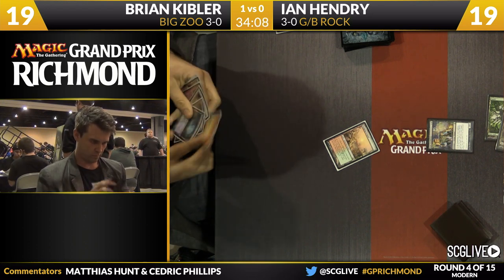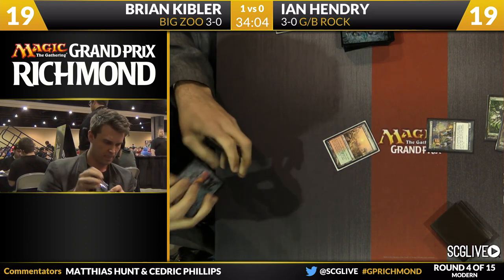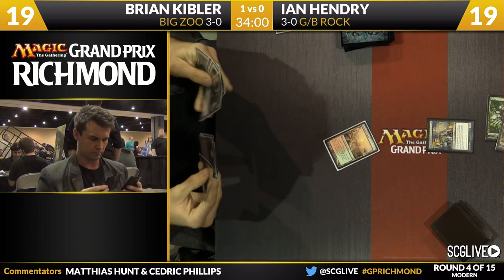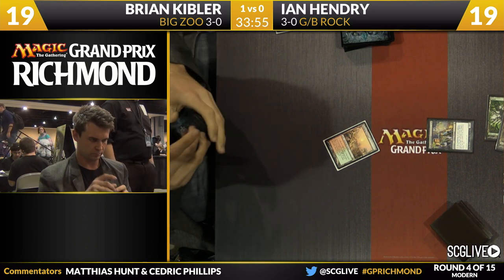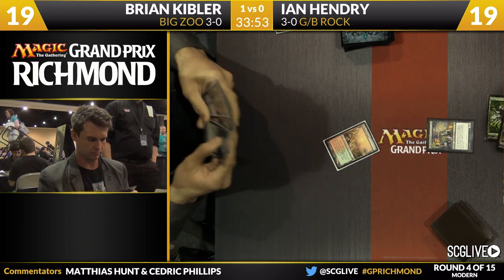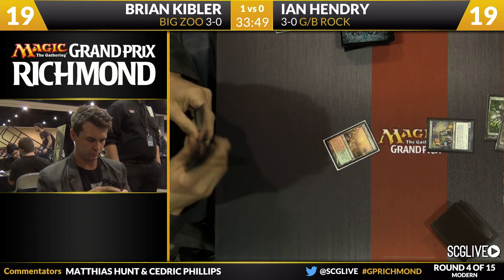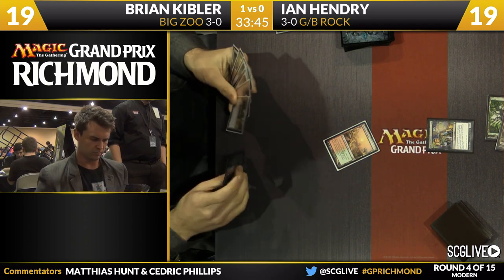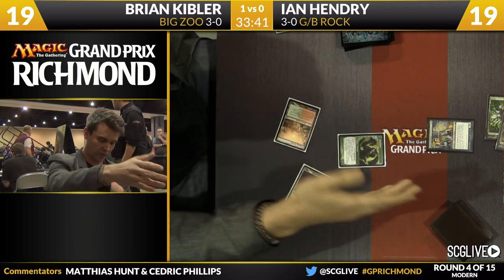It feels like at this point, especially in sideboarding games, you have to be very cognizant of a deck that has red mana — they might have access to Blood Moon. This should be nothing new to players who play a lot of Legacy; we see players play around Wasteland all the time. Kibler with the Plains in his hand is considering the ramifications of leaving Dark Confidant alive versus killing it. His only removal spell right now is a Path to Exile, and you really hate to Path your opponent's two-drop.